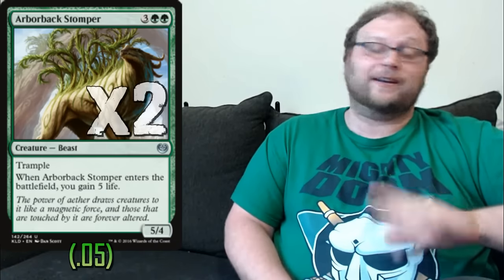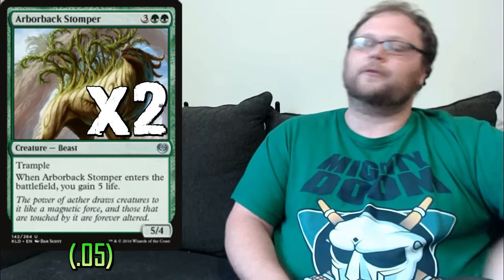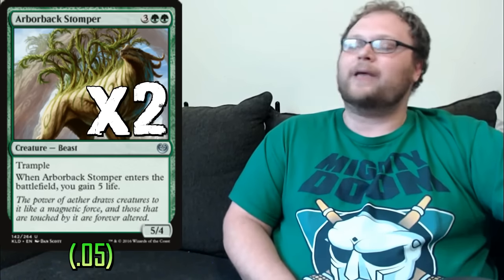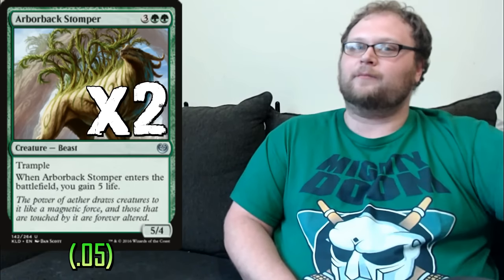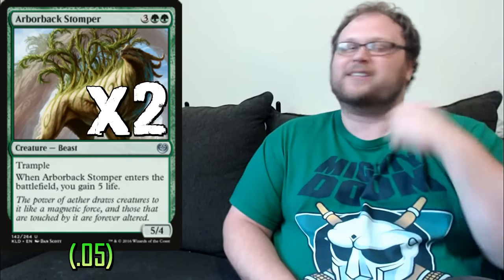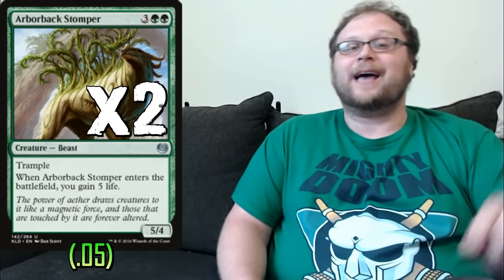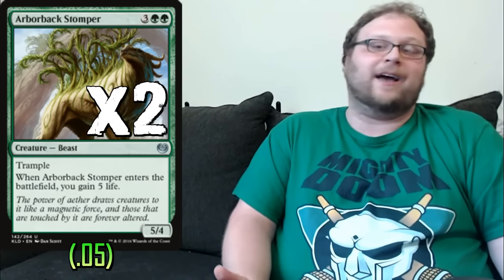There's another five-drop — I'm playing two copies of Arborback Stomper in the main and the other two in the sideboard. This is very good against aggro: if we can get to turn four with a Druid of the Cowl or Olvenwwald Captive out, we can play this guy, gain five life, and put a huge dude on board that outclasses a lot of their guys. I think Tusker is just slightly better so I'm prioritizing it in the main, but the two Stompers in the sideboard are really really good against aggro.